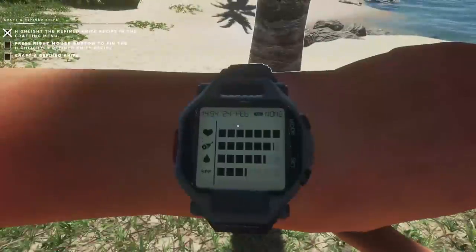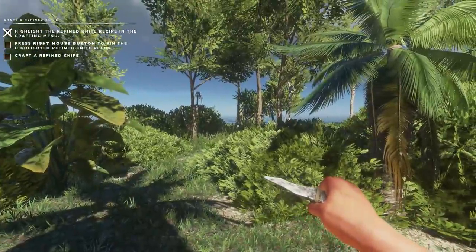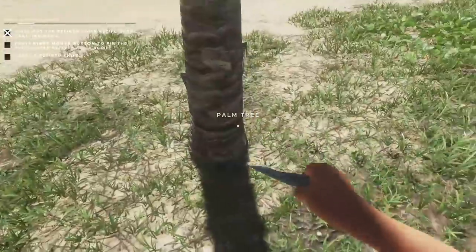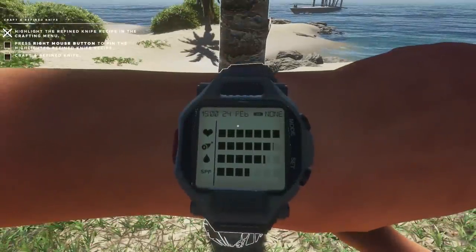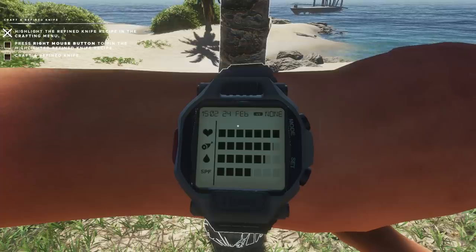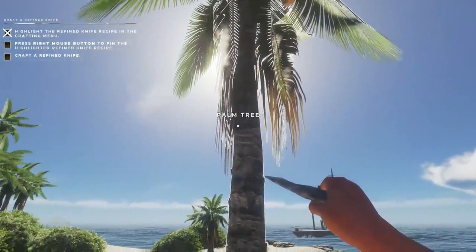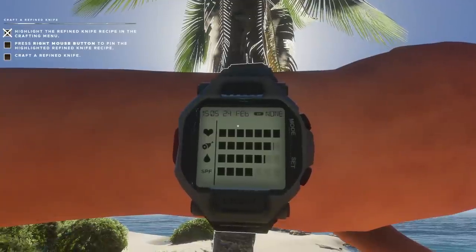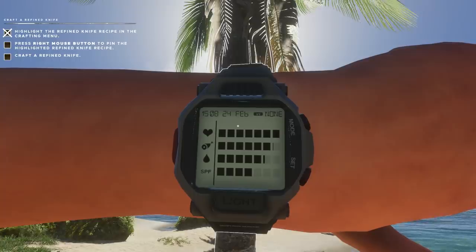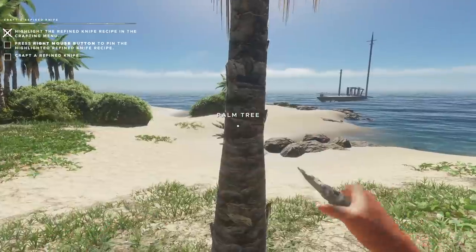I'm standing in the shadow of this palm tree right here, and I'm gaining SPF. When I was back inside of there in the shade, I wasn't gaining any SPF. So this is a good trick we learned — stand in the shadow of a palm tree. It's actually going up quite a bit right now because we're completely shaded from the sun, so we're getting some sort of special bonus from it. It's really going up quite quickly, in fact.